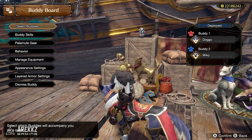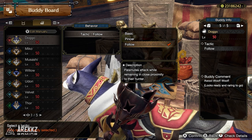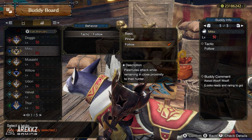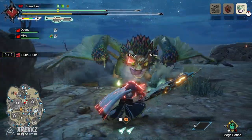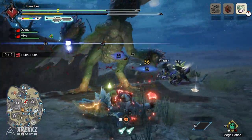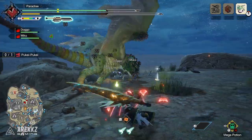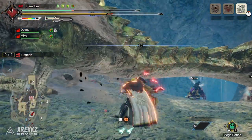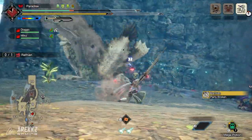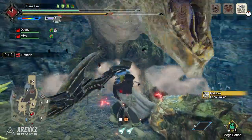Finally, do not forget to set the behavior of your Palamutes to Follow. This is the most reliable way to set them up to keep them shooting without having to reposition too often. With all of these things together you can go out on a hunt with two of these Palamutes and you will be dealing insane damage as well as insane status with them. They'll be the ultimate support buddies when it comes to dealing damage or putting statuses out. But if you like the healing and supportive options that Palicos bring, by all means take them as well.